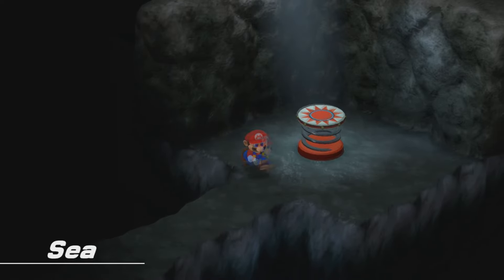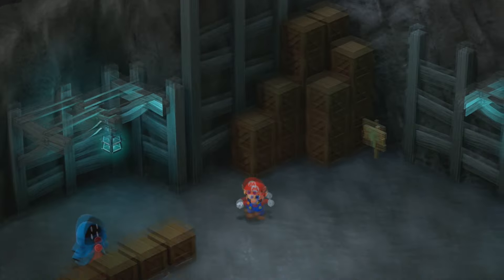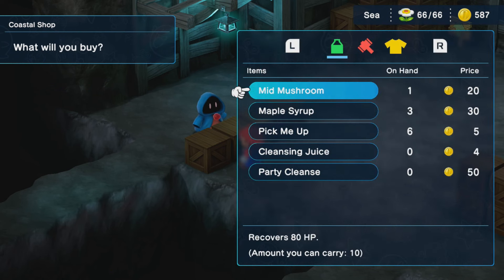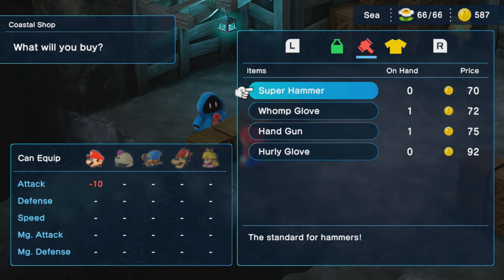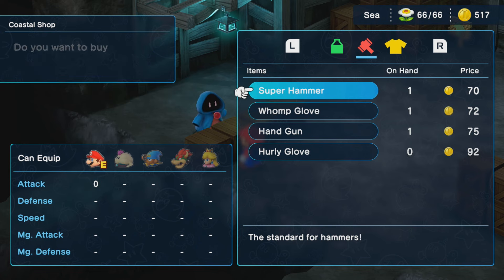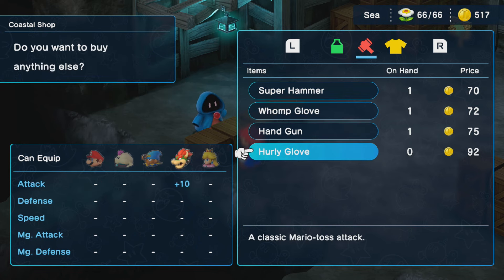So the sea is actually a very, very short area. We're not going to be here for very long. First and foremost, we have a shaman here. This is another shop, and if you haven't bought the Super Hammer yet, you can actually buy it here. I'm also going to buy the Hurley Glove, which is an upgrade for Bowser.